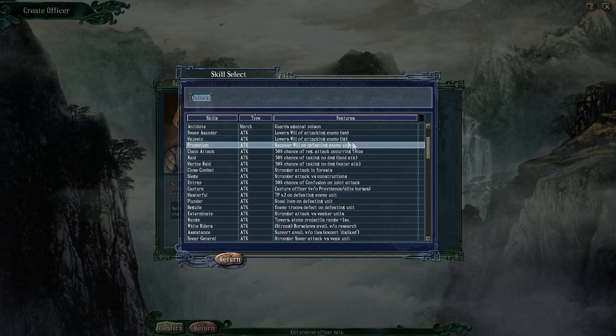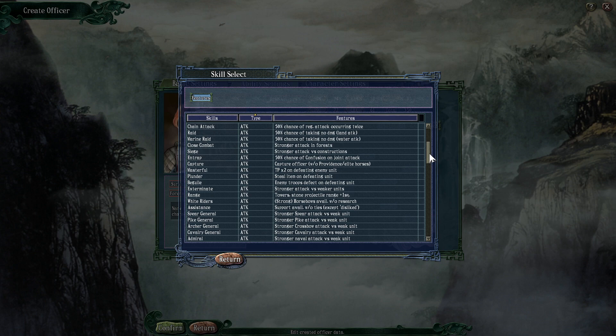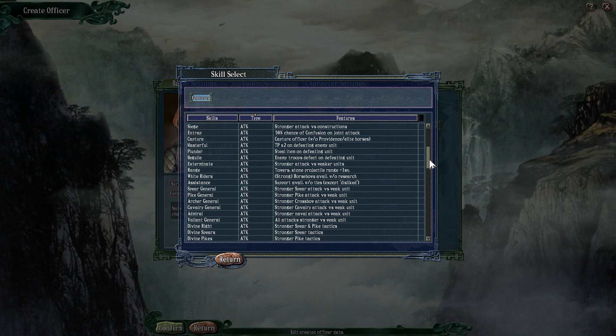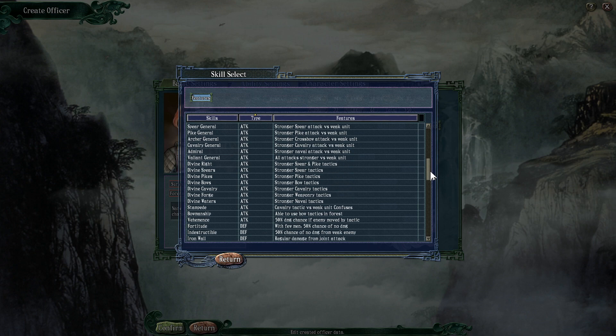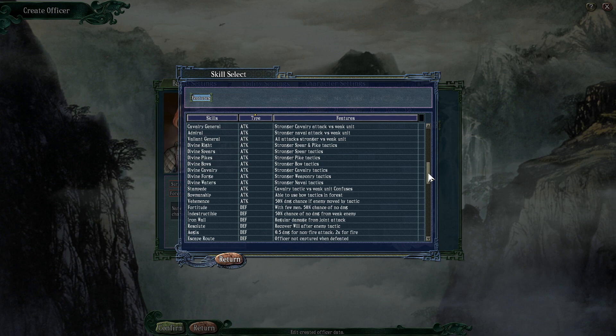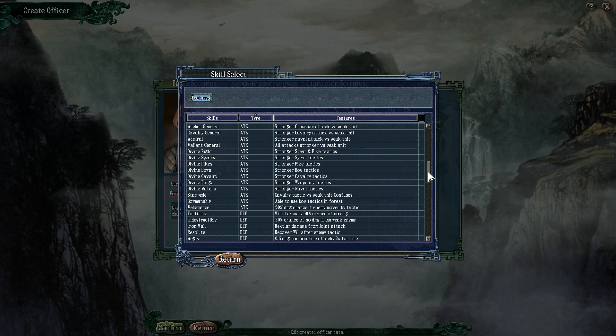The first banned ability is Majesty — Sweeper Sunder is good enough as it is, you don't need Majesty. That's like Xiang Yu's got that and he's Xiang Yu, so he gets to be unique. The next one is Valiant General — all attacks stronger versus weak units, it's pretty OP. The third banned one is Divine Right — stronger spear and pike. Having one of these is usually enough; having two is kind of absurd, a bit too far.